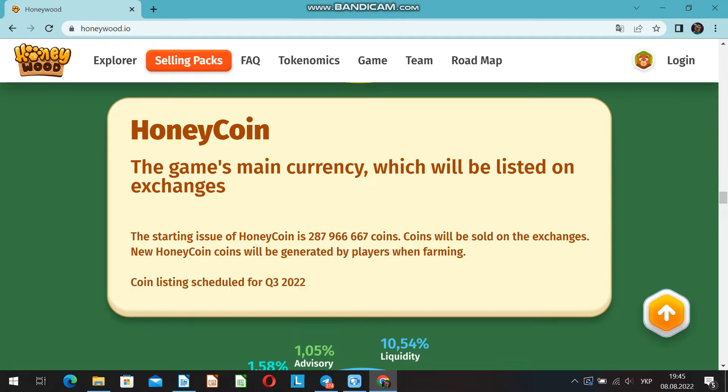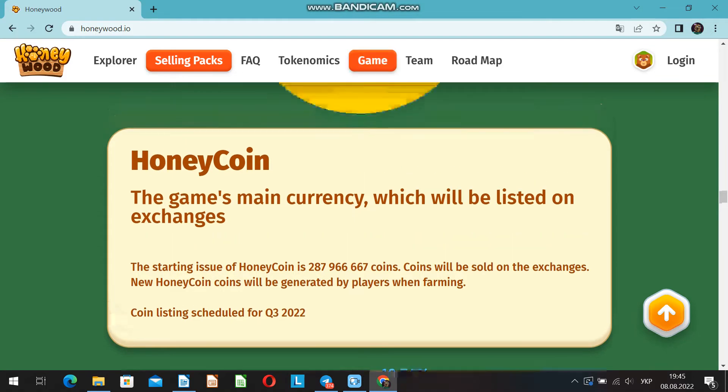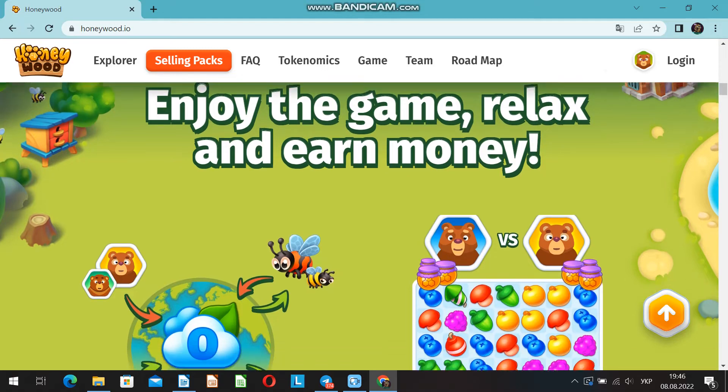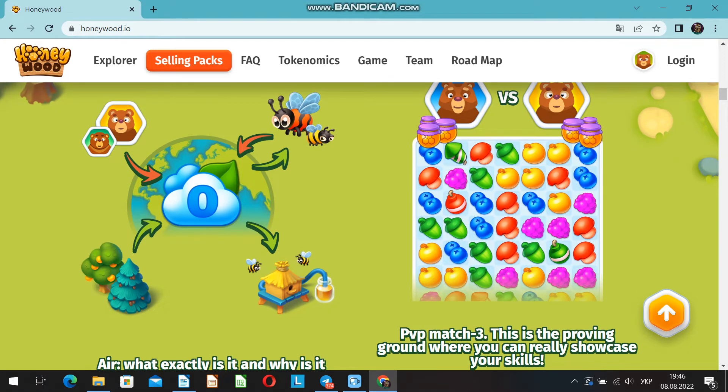How does the team plan to achieve a stable token rate? The stable rate of Honeycoin will be supported by the absence of any further mass emissions, since this will be facilitated by the presence of stabilized internal mechanics and process system parameters — for which I am infinitely glad, and I'm certain not only me.